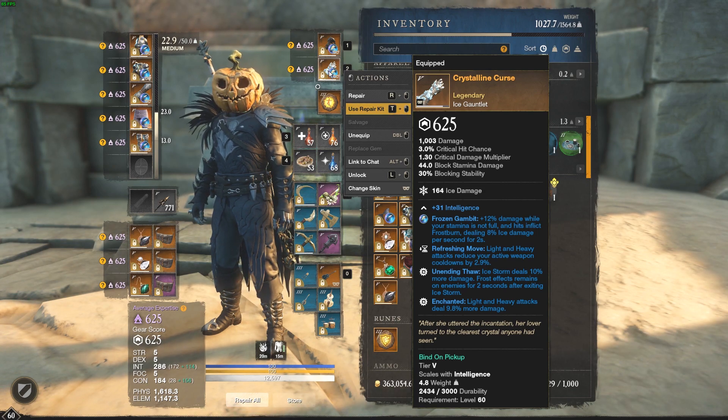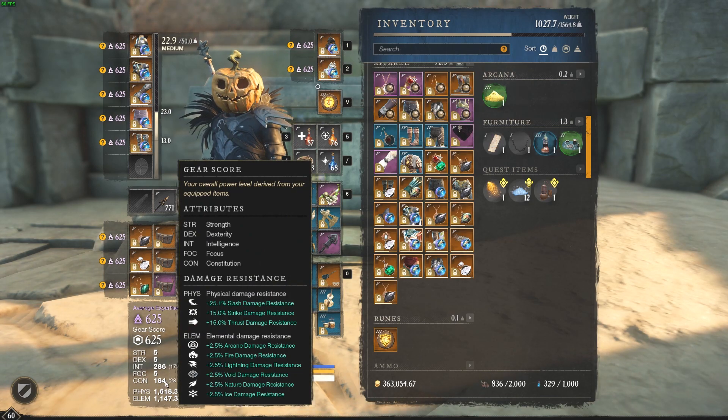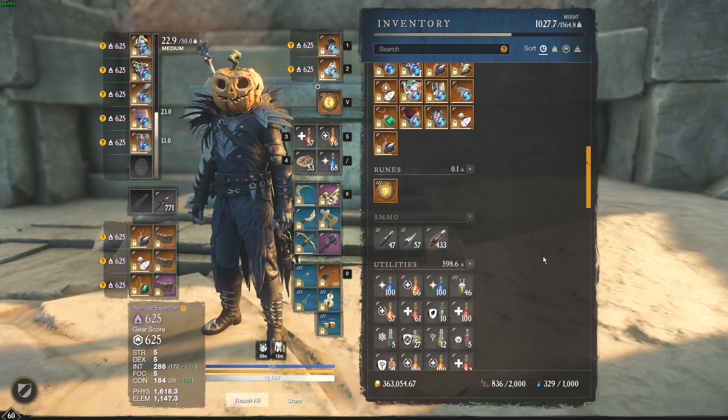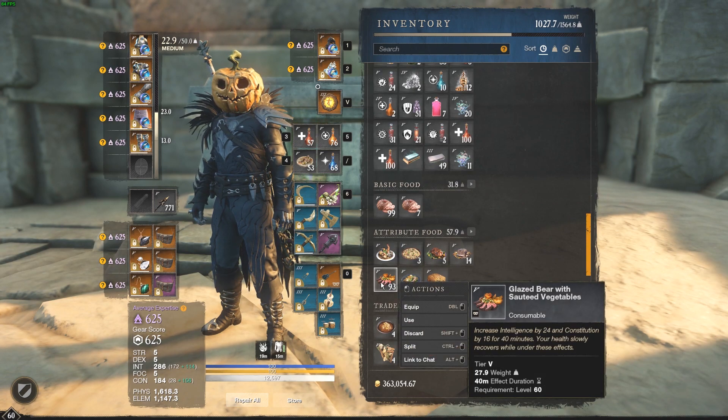So that's my setup guys. I like to run 200 con, 310 intelligence. The food I like to use is the glazed bear solid vegetables — fairly cheap in the trading post, usually around 40 to 50 gold.